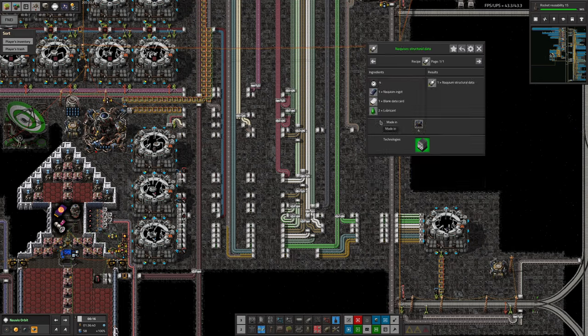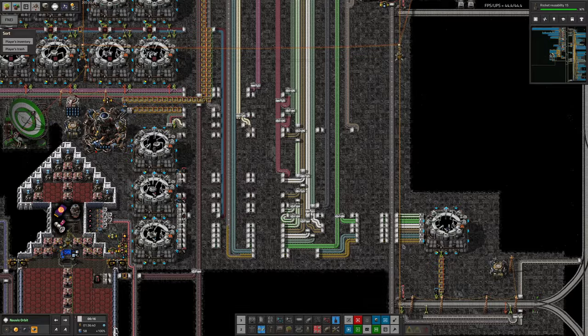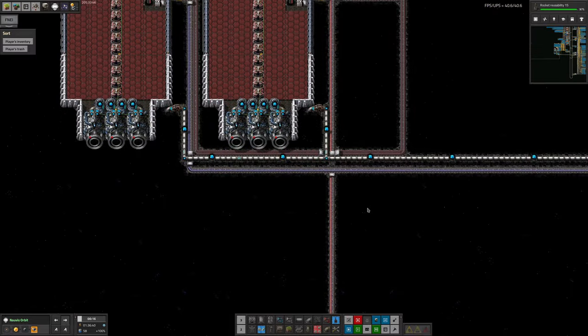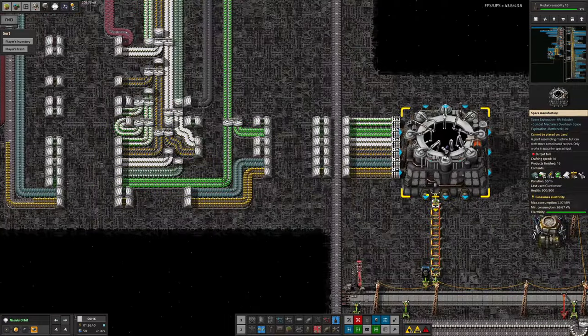Unlike all the other sciences which are made from doing something to Naquium or similar more normal recipes, Tristan has set up a system here. This is where we're making the solar probe data and the asteroid belt data — both coming out of here and being sent over to wherever they're needed for their appropriate sciences.